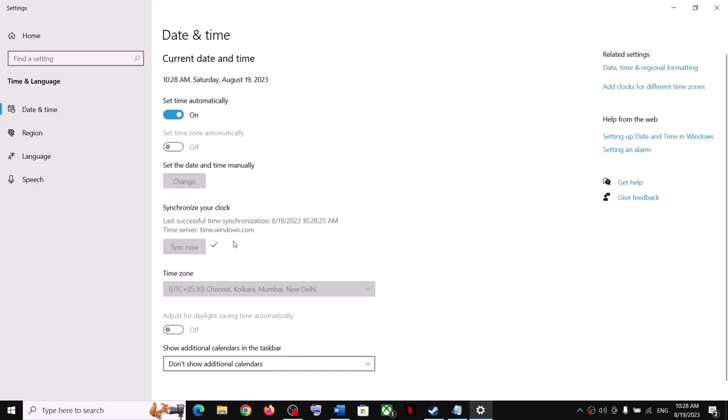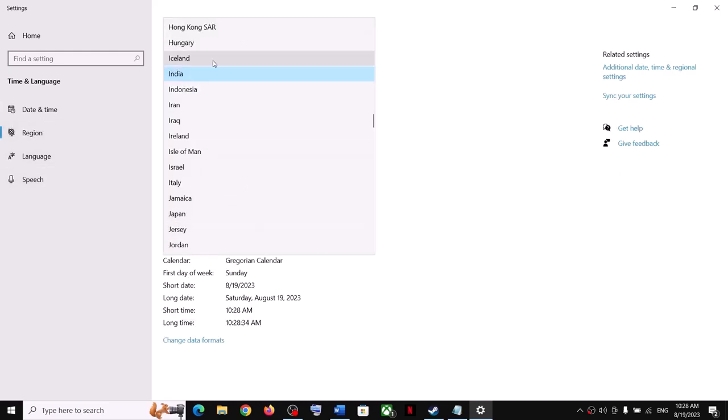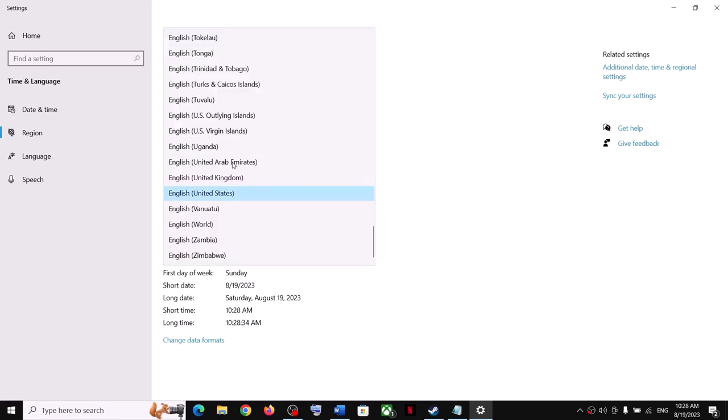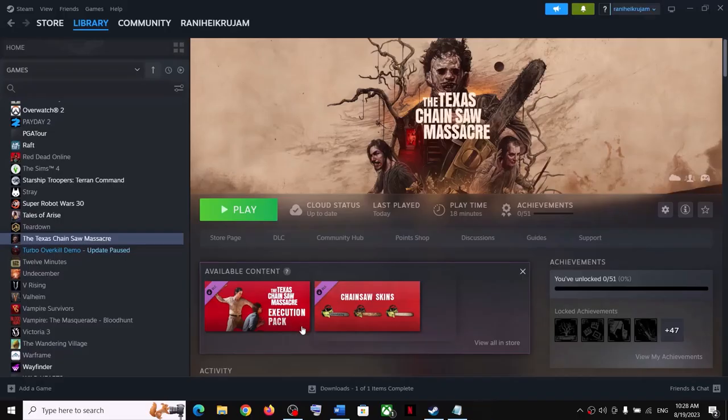Click on Sync Now. If you receive any errors in red, ignore them and click Sync Now once again. Then go to Region and make sure the correct country is selected. For Regional Format, you can select English (United States) if it is set to something else, then launch the game.